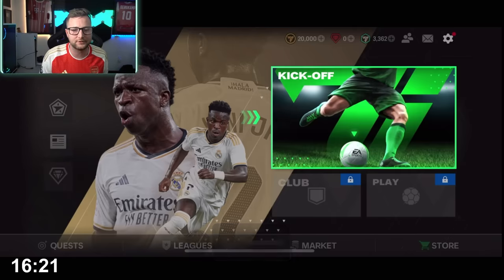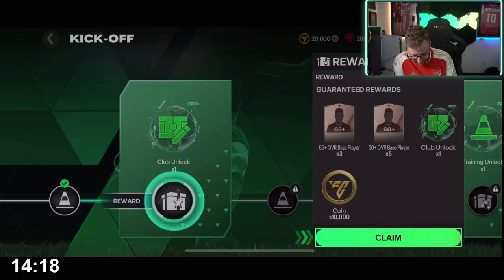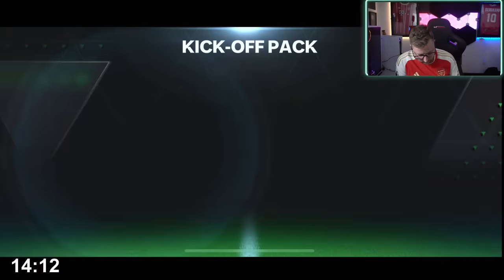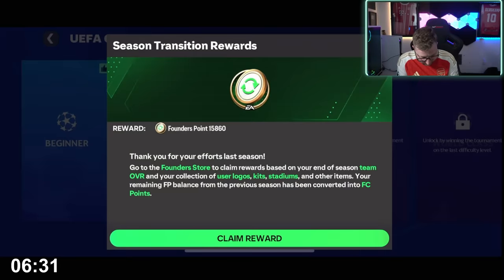Welcome back to another video. EAFC Mobile has finally dropped. A lot of you have been asking how to get your Pioneer players from last year — you have to finish the kickoff campaign, and then once you finish it, you'll get a pack that will basically have all the players, points, and all those things you collected in the Founders event from the previous season.